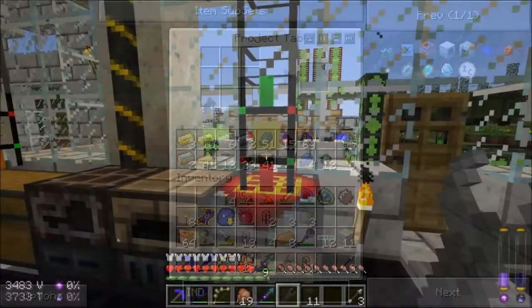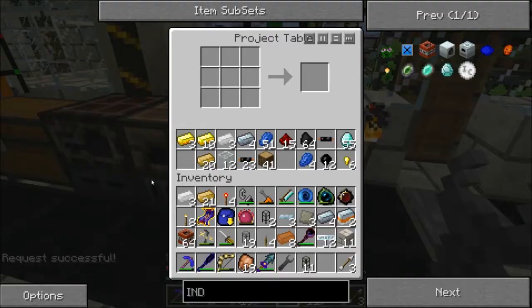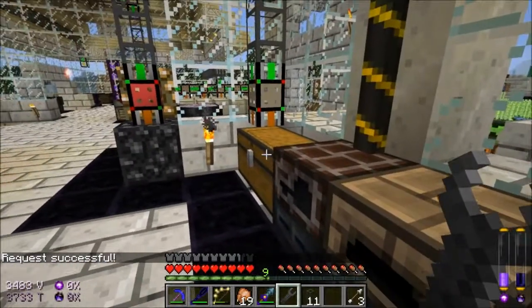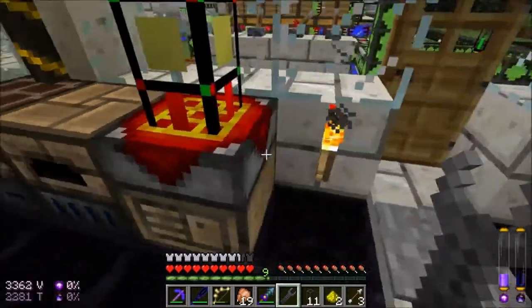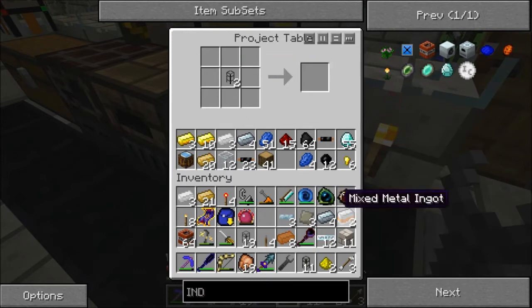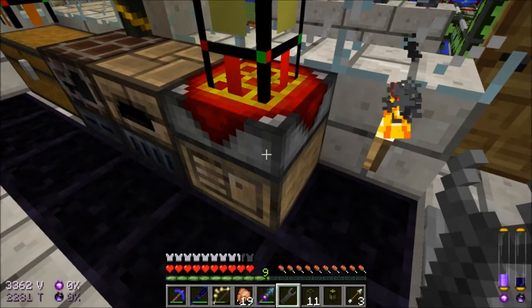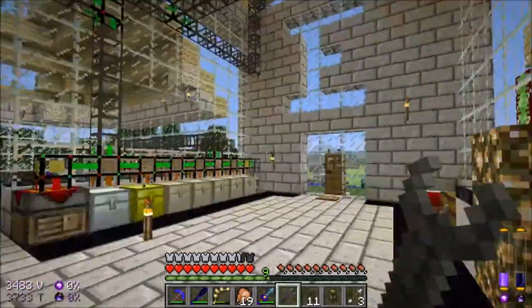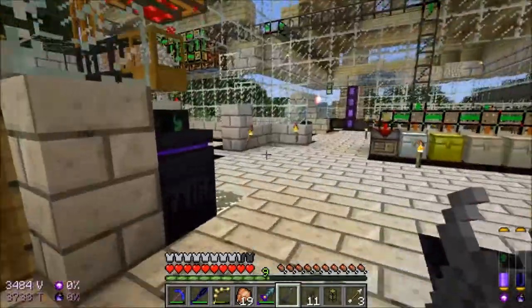I'll cut to when I have enough materials. I'm gonna request an automatic crafting table — I need to make one of those too. So I'll take my basic logistics pipe and turn it into a crafting logistics pipe. Got everything else, oh, except for the crafting table. Perfect.